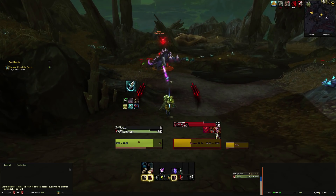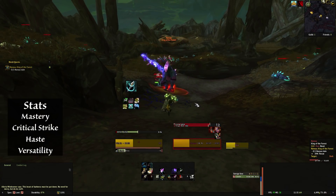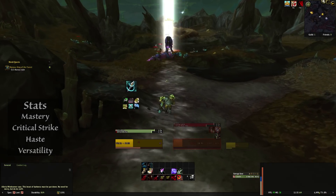As a Marksmanship Hunter, your secondary stat priority should be something like Mastery, Crit, Haste, then Versatility. Mastery not only increases the damage on all of your damaging abilities that cost focus, which of course is huge, but also increases your range, which is just fun.